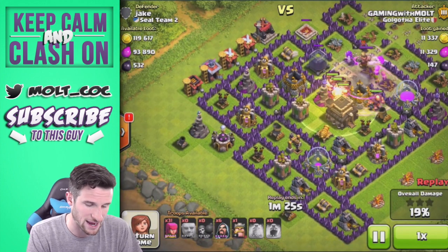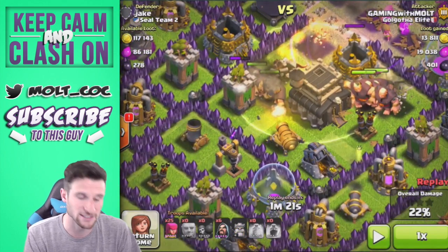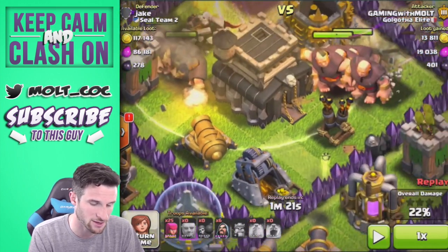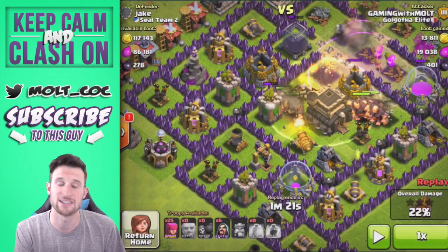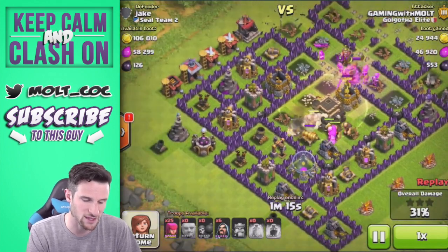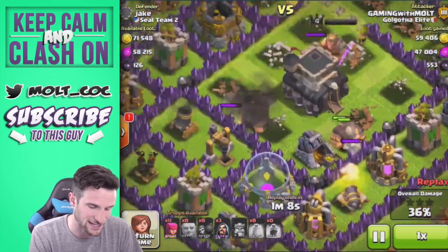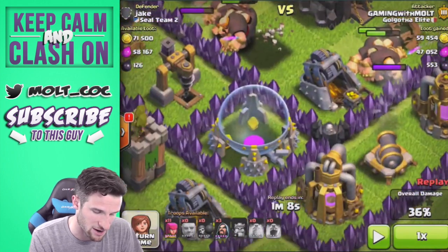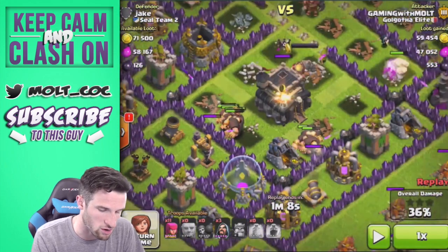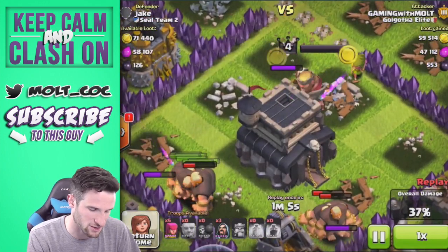We're going to drop our Heal Spell once again in the middle, and you can see it covers all of the defenses. These Giants right here are getting healed as they attack that Archer Tower, then they'll move on to the Cannon and be healed there too. These are still affected by that Rage Spell as well. Our Wizards are slowly working their way into the center of the base. All of the defenses - this Archer Tower, this Cannon, this Archer Tower, and that Mortar - are all distracted on the Giants.